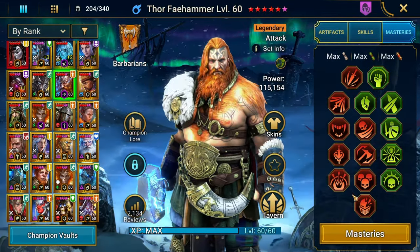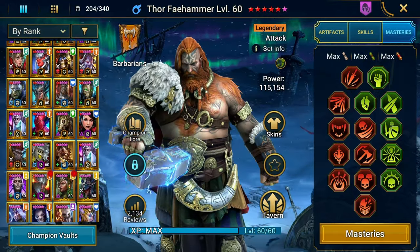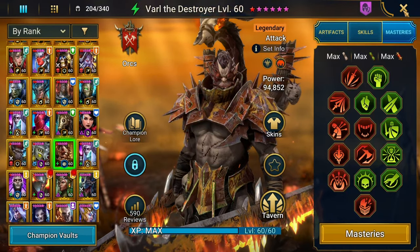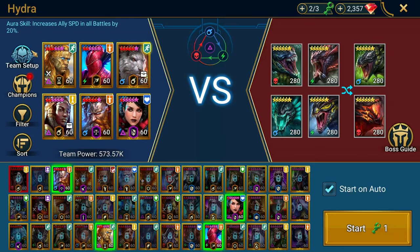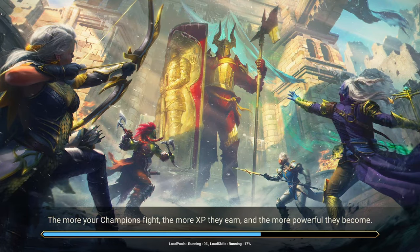Thor is already doing a little bit better. Here are the masteries on Thor, and here are the masteries for Varl taking Helmsmasher — they're basically the same. This is the team: we have survivability, we've got some heals, we have decreased defense and weaken. Venus is mainly here for placing the Hex. Then we have our two damage dealers. So this is going to be on hard, and we're just going to see who does more damage in this Thor versus Varl.